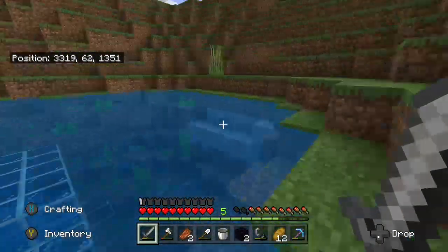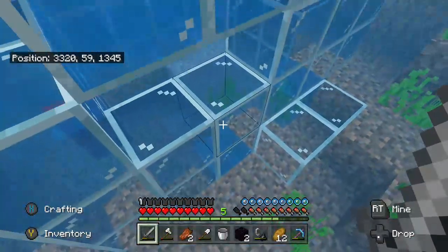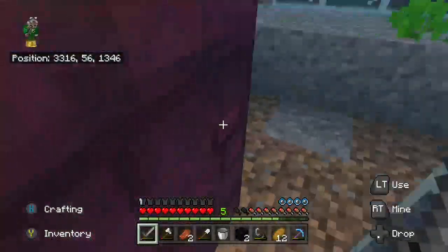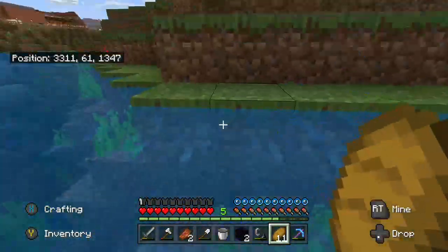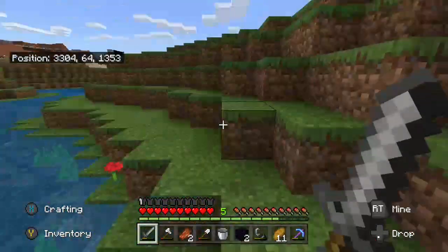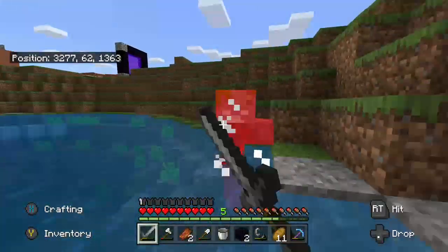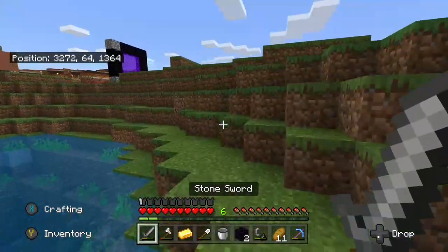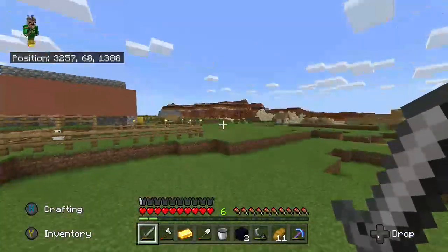Probably going to put a whole dirt area over this place and a secret way in. I wonder why there's still water in it. Still need my stuff. I got Crying Obsidian — I don't know what it does. Here, you can take your rotten flesh back. I love gold.